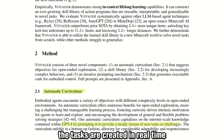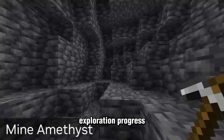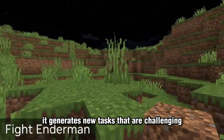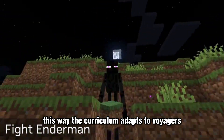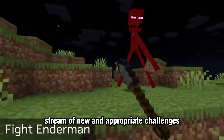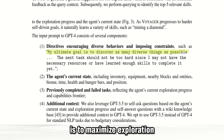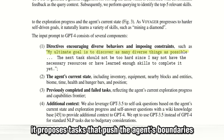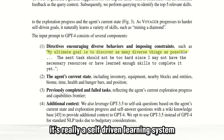The tasks are created in real time. The curriculum constantly evaluates the skill level of Voyager, exploration progress, and the state of the Minecraft world. Based on this information, it generates new tasks that are challenging but manageable for the agent. This way, the curriculum adapts to Voyager's evolving needs and abilities, providing a continuous stream of new and appropriate challenges. The ultimate goal of Voyager's automatic curriculum is to maximize exploration — it proposes tasks that push the agent's boundaries to discover as many diverse things as possible. It's really a self-driven learning system.